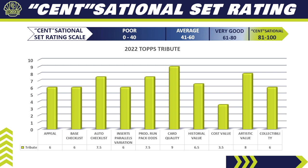Category seven — Historical Value: a 6.5. Looking at the last 90 days of eBay sales, the big hits carry a ton of value — low-numbered autos of big names can go four digits all day long, and some PSA-graded cards can even reach five digits. However, base set cards won't hold much value, and smaller or lesser-name autos won't carry a lot either. It's a hit-driven set, so you really need that premium pull to get strong secondary market returns.